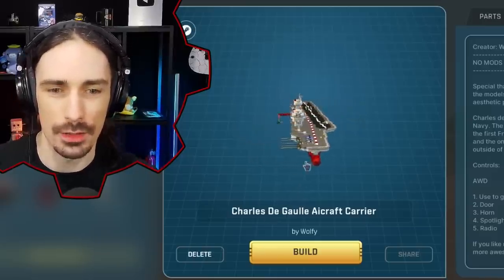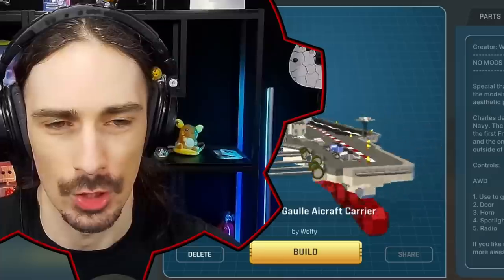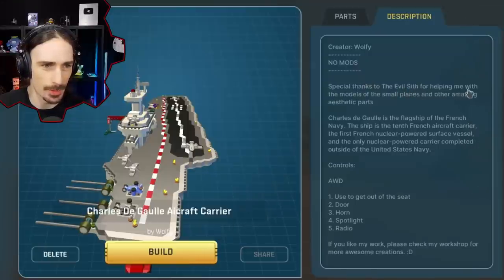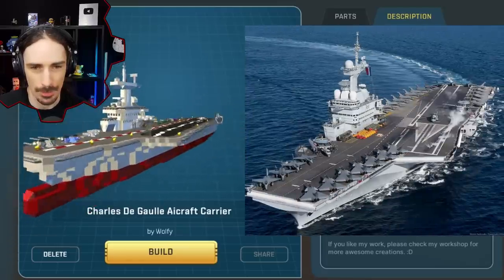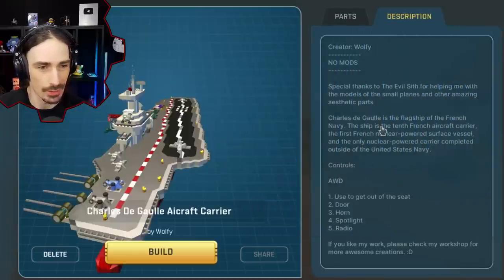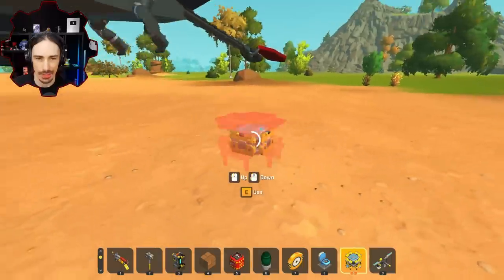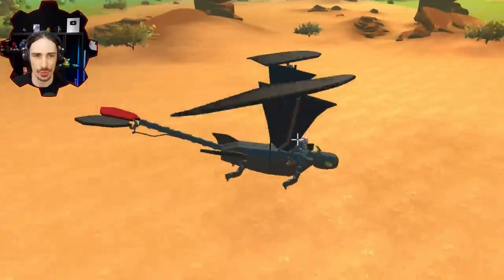Up next is the Charles de Gaulle aircraft carrier — pretty sure I pronounced that my way. Special thanks to Evil Sith for helping Wolfie with this design. It is apparently the flagship of the French Navy and the only nuclear-powered carrier completed outside of the U.S. Navy. I should probably go to the water — Toothless, I need a ride. This is not the best choice of transportation.